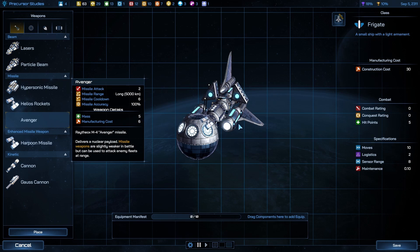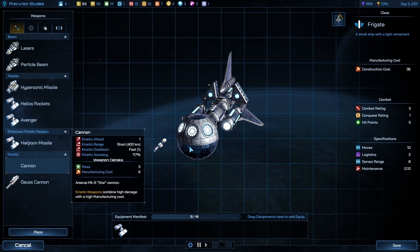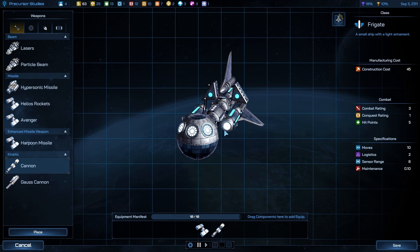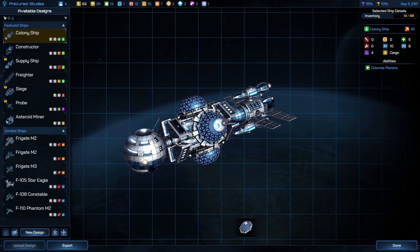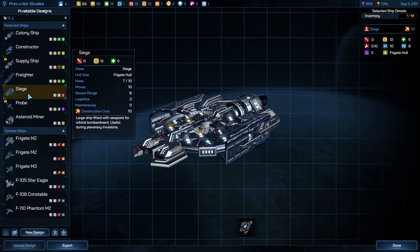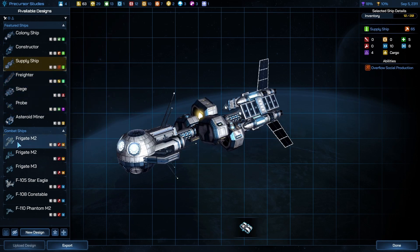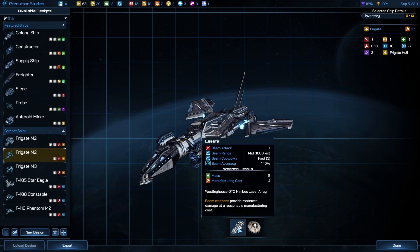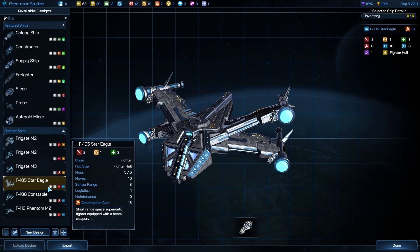I wanted to put you on a ship. That's five — combat hit points on the cannon. Now if I'm going to put on a Gauss cannon — you're a siege ship, weapons for orbital bombardment. Probe splice ships — splice ship. Lasers and hull plating. Cannon — there we go.